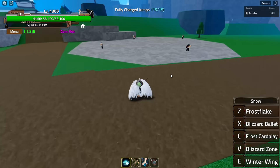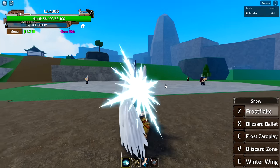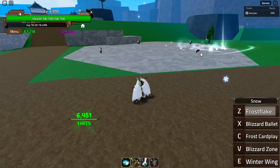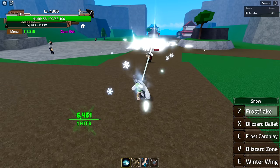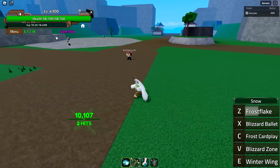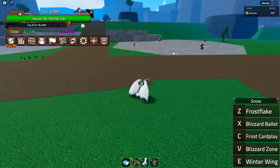First we have frost flake — it gives a nice little snowflake on my head, and when I throw it, it drags the enemy forward and backwards. Really really good damage, though I don't have max damage right now because I'm not max level — they added 100 levels. But that's really good.